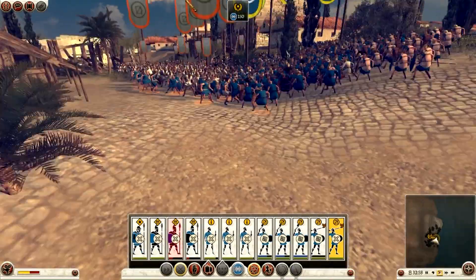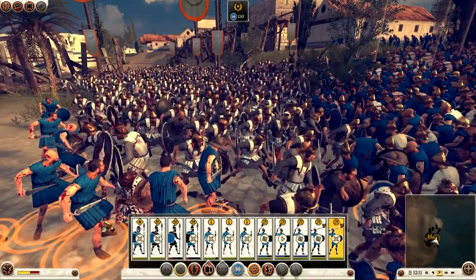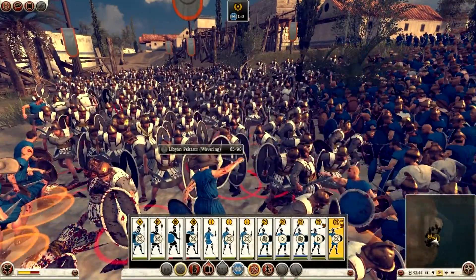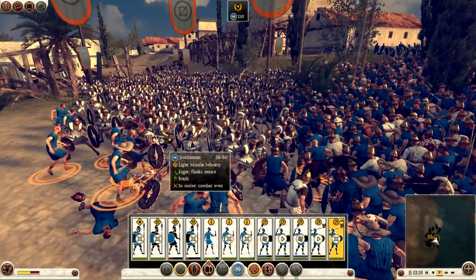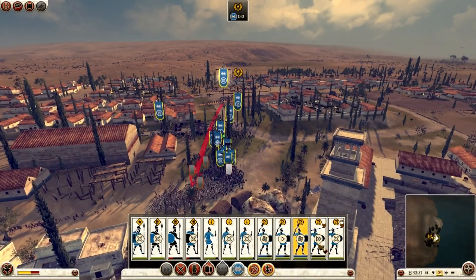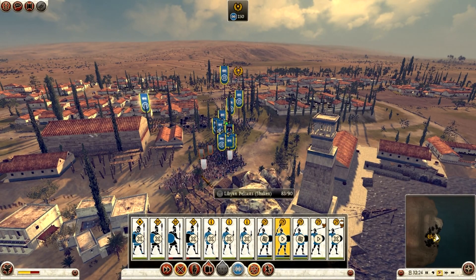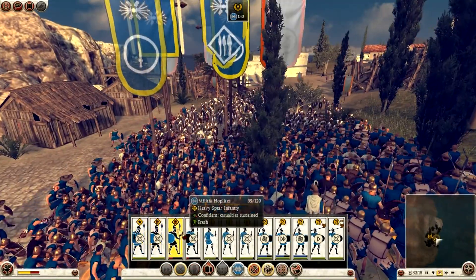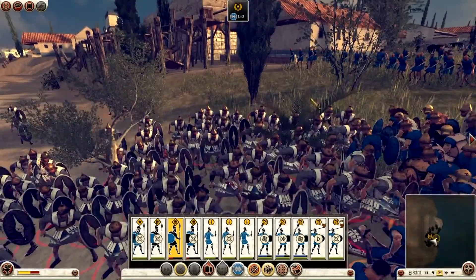Now it's just going to be a grind-out fight. Thank goodness my game stopped lagging — I don't know what was going on earlier. My javelinmen are getting a lot of kills actually, which is surprising because their Peltasts have shields, although they've probably been weakened by missile fire. They're starting to waver, which is good — that means I'm definitely going to win this battle. My two remaining hoplite units have barely taken any casualties and are definitely stronger than their Peltasts.